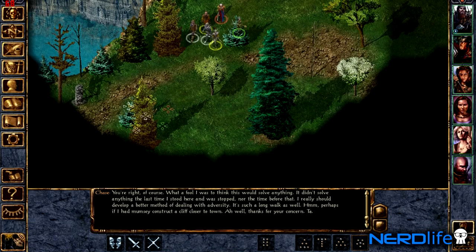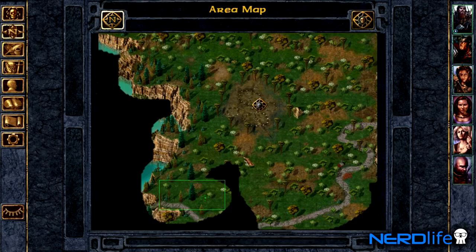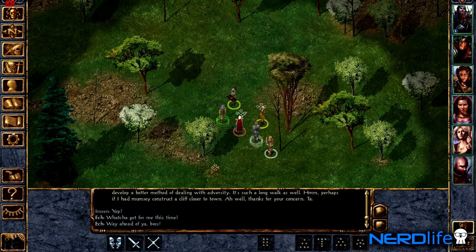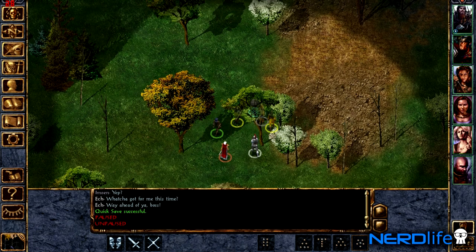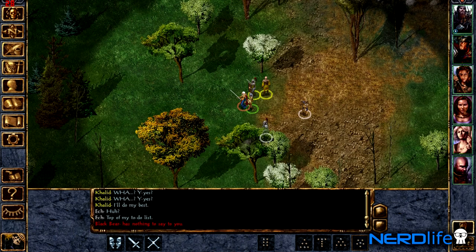I really wanted to kill the bear, to be honest — challenge my manhood. I'm going to clear out some of this black area, then go find it. I'm going to quick save and then find that bear and murder it. Quick save successful. Now let's go hunt this bear down. Oh, there it is right there — no hunting needed. Let's talk to it because that seems to be what's pissing it off. It has nothing to say to me. Come on, bear — attack me. Come at me, bro.